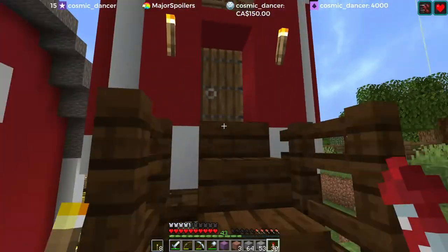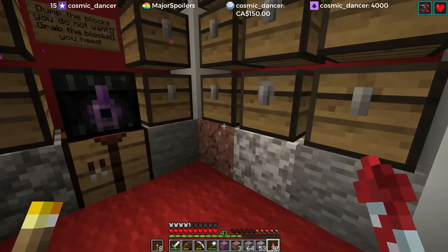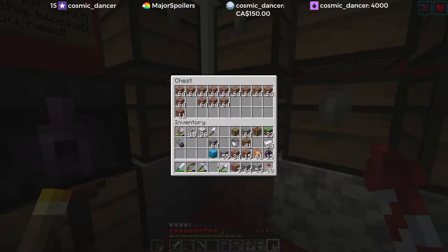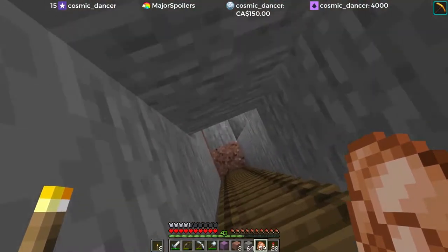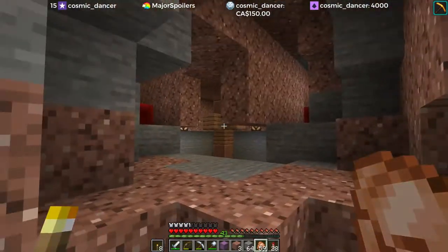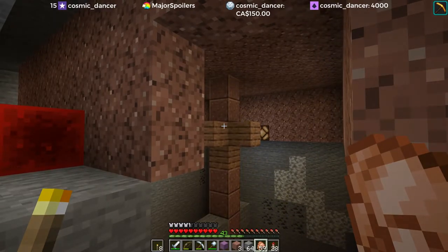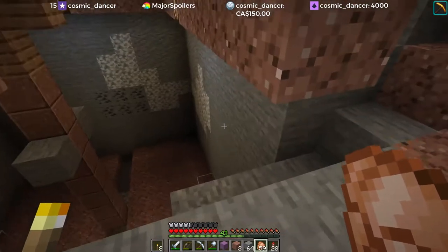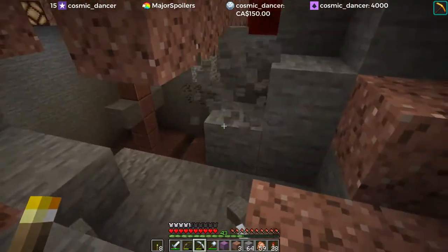I'm pretty sure this should have enough granite for us in the silo here. So I still don't know where the AFK spot is going to be for this. We can stand above it, directly above it, up to 14 blocks. There's a little bit of leeway left and right, but not a whole lot. So we'll have to sort out that situation as well.